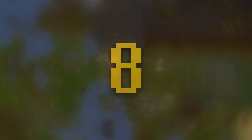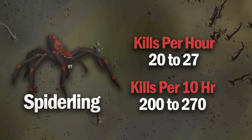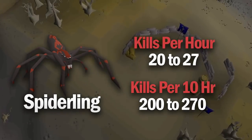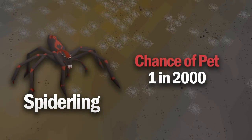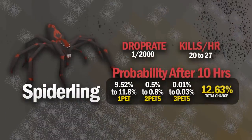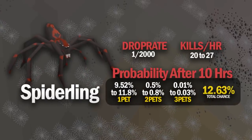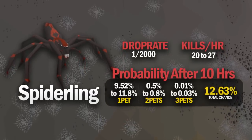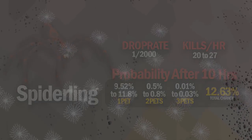The next one on this list is the Venenatis Spiderling, and this assumes you get a kill approximately every 2 minutes and 20 seconds, which is actually being quite conservative considering how much you'll get PKed. So in 10 hours you can do approximately 250 to 270 kills. 270 kills of Venenatis gives you a 12.63% chance of getting the Spiderling. The Wilderness bosses have a much better drop rate for the pet than most other bosses, having only a 1 in 2,000 chance of dropping a pet.